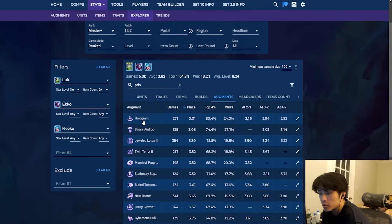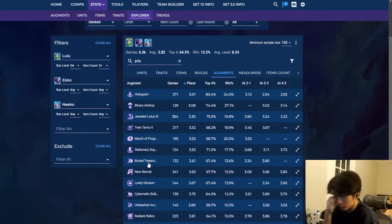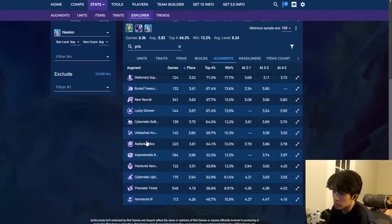The best performing Prismatic augment for this comp is Hologram — if you're offered hologram while leaning toward the Looter, you average extremely well. It's the same thing as Twin Terror and Trickster Glass: two little bodies going pew pew, just hyper-popping each other. Binary is good, Jeweled Lotus 3 is good, Twin Terror 3 is good, March of Progress is good since you need lots of money. Stationary good, Buried Treasures good, New Recruit, Lucky Gloves — all these augments are good.